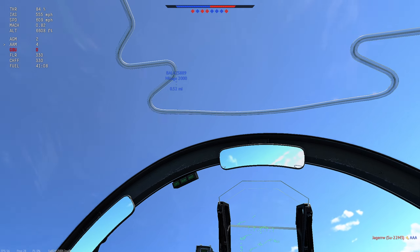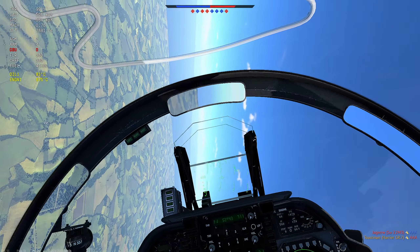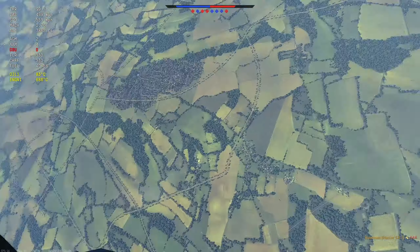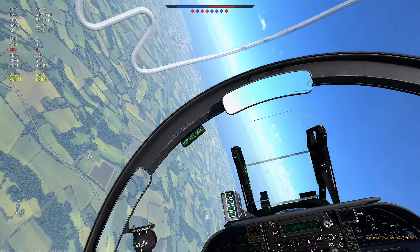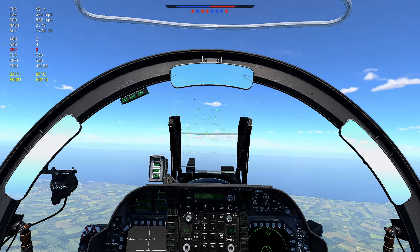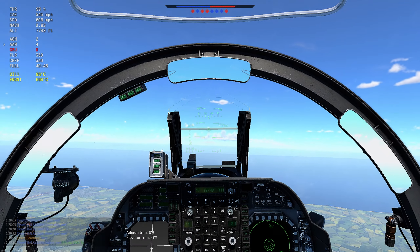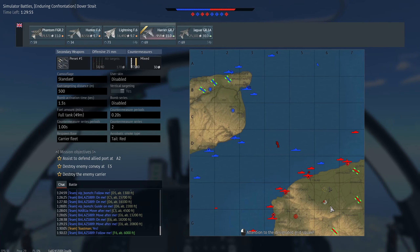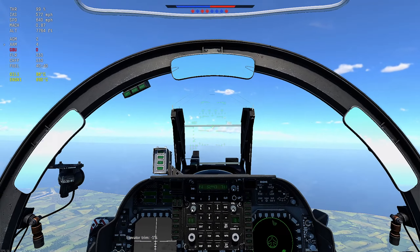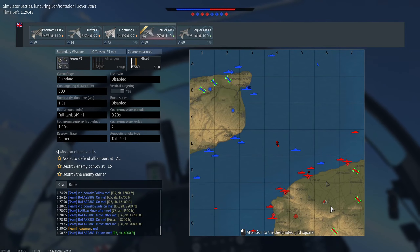Don't forget I don't have any countermeasures there. Both GBUs hit, but the second time the pod looked like it lost lock - it's obviously some sort of bug, but it did work. So we dropped two. The targeting pod didn't bug out - the graphic did.